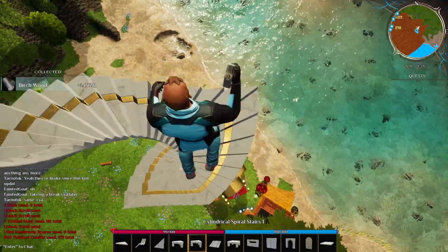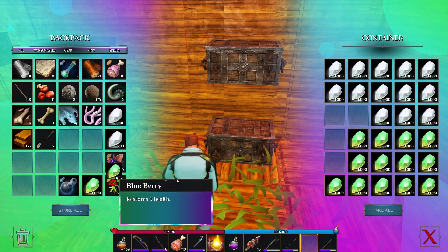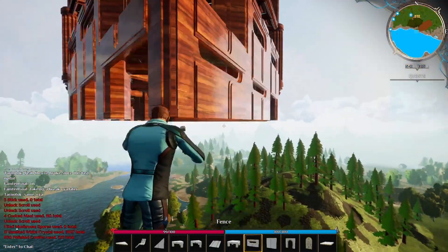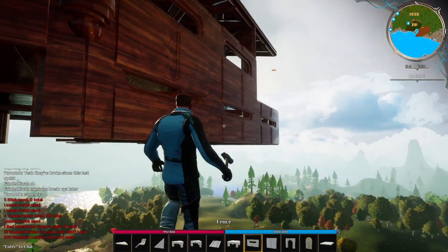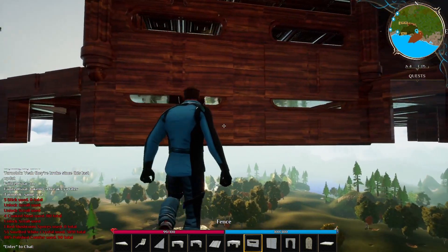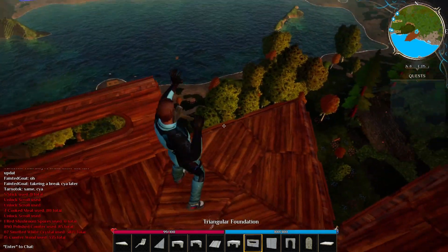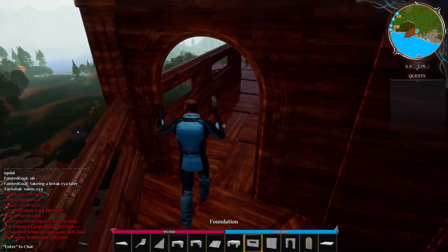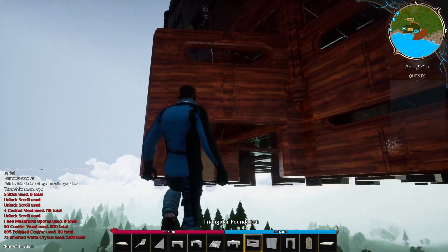Now that the base is done, let's go ahead and destroy the staircase, which we can do because it's not supporting the base stability-wise. To finish up the build, let's use smelted white crystals — this will allow us to fly and fix up the bottom portions of the base. The foundations have some gaps that don't really look super pretty, so I'm going to fill those with fences to make the build feel more complete.